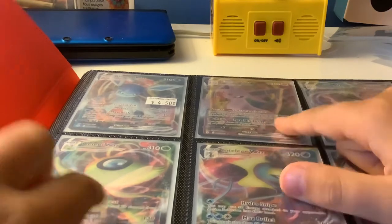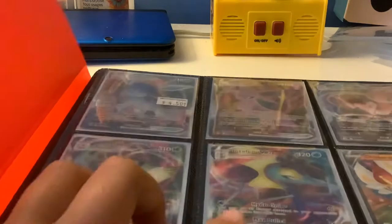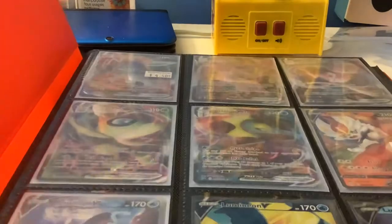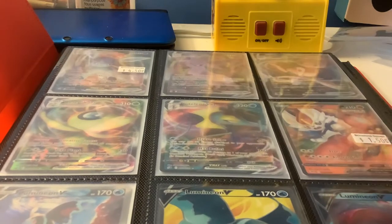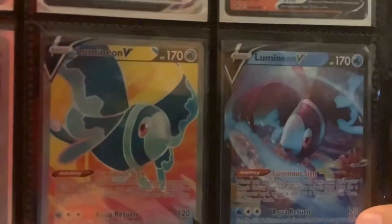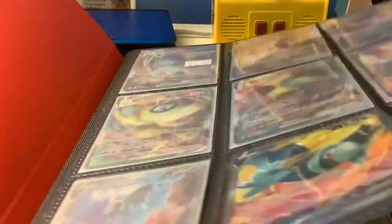There's a Celebi V-max — actually, never mind. This is the one I traded for — it's a Raikou, I got that from an event. I don't like to hear my cards, but we have an Inteleon V-max. I want a page full of V-maxes. We have the Centy V, and I'm going to keep the tags on them so you guys know which ones I bought and which ones I didn't. There's a Lumieon V — I really like it — and the Lumieon V section right there.